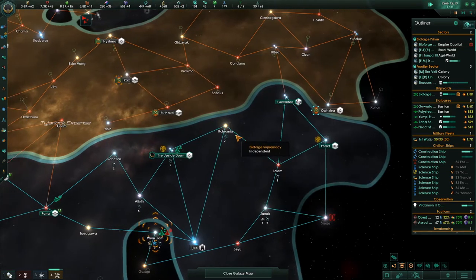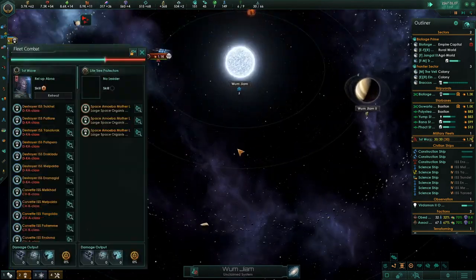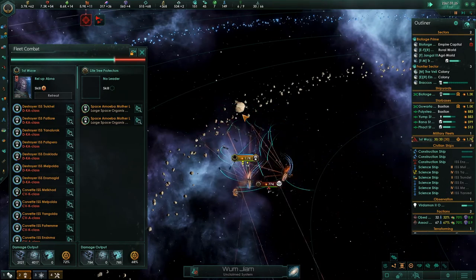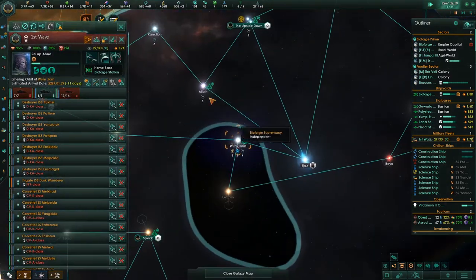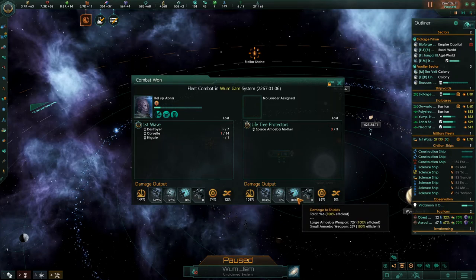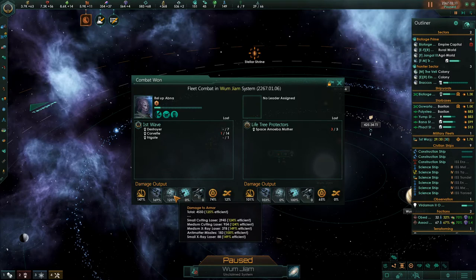What are we short on for resources? Everything. Let's see how this goes. Hostile fleet engaged! The tree of life protectors. What happened here? We lost one corvette. Damage to shields - total 100% large amiibo weapon. That damage to hull of course - if it could get through the shields was the thing - but we had damage to armor. Very efficient.